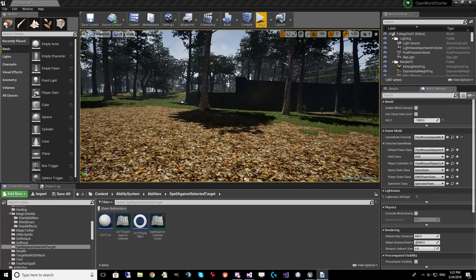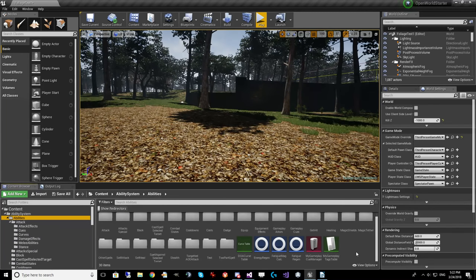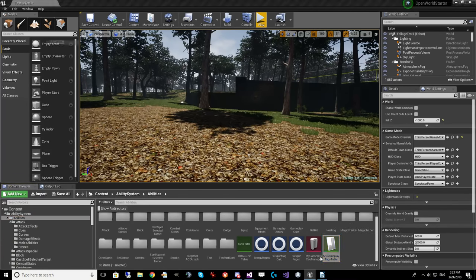As of version 4.19, this tag replacement hasn't happened yet. Gameplay tags are defined in a data table. If you're using the OWS Starter Project, you will see the My Gameplay Tags table already connected. There is an INI file — either DefaultGame or DefaultEngine INI — where you have to set up the link to tell it which data table you're using to store your tags.